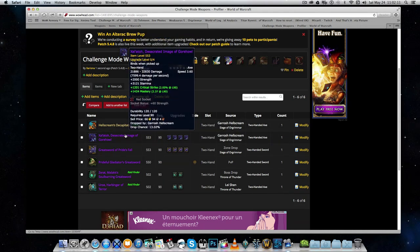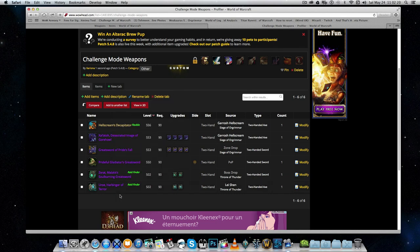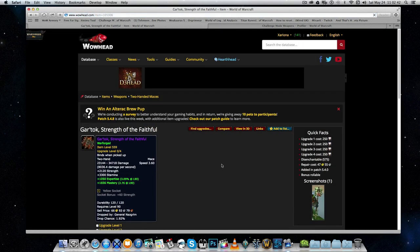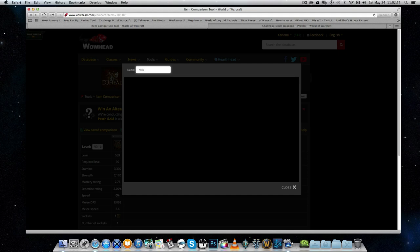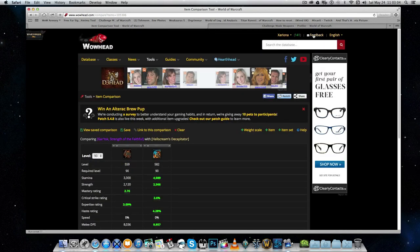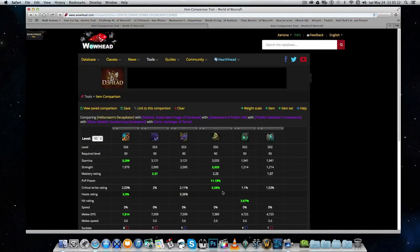You want to aim for weapons with sockets. Weapons from Throne of Thunder can have an extra socket added via the Eye of the Black Prince from the legendary quest line. If you haven't reached that point in the quest line, don't worry — we'll cover what's best for those people too. Once you have your list, or even without one, you can search manually. You select a weapon, click Compare — which takes slightly longer to load — click Add Item, search for the item by name, and add it.